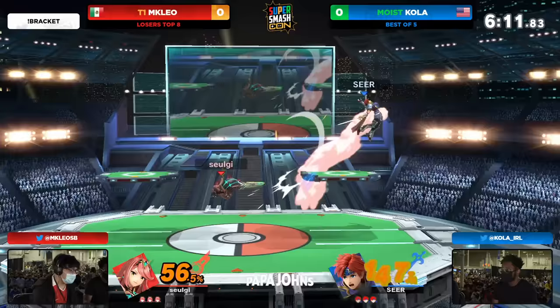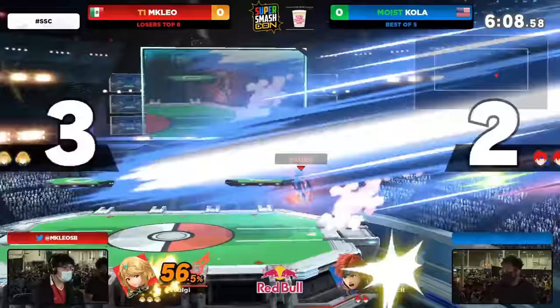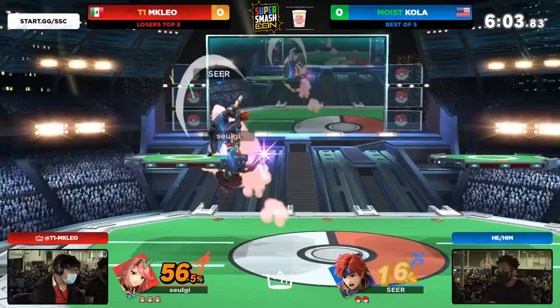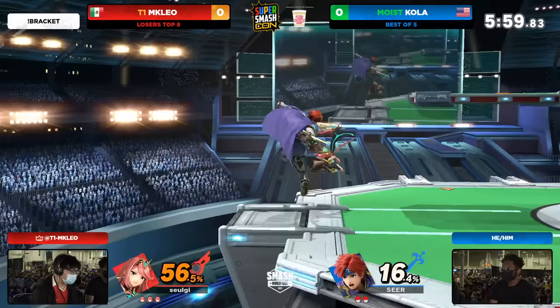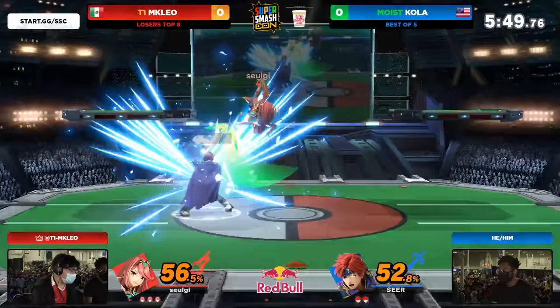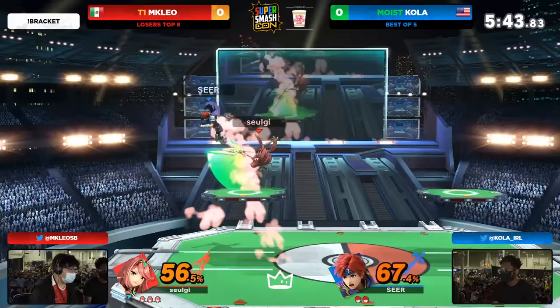That's what T1 MKLeo is all about. Kola trying to keep Moist on the board, but he's got to keep that first stock as he sees it disappear before his eyes. Back to Mythra, of course. Most players aren't even doing a crazy amount of damage with Mythra — you usually do like 20 to 30 damage, and it's usually the advantage state afterwards that's so tricky. Mythra is so fast, has one of the best dash attacks in the game, has the best initial dash, and then after that you're just hunting people down with their mobility into the up air or into the up tilt.